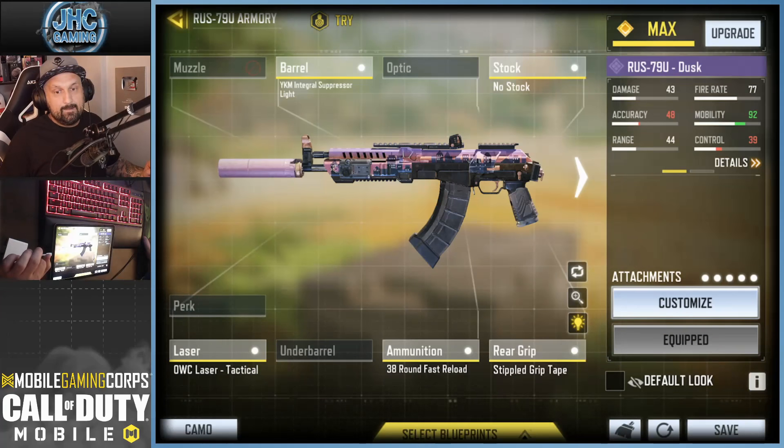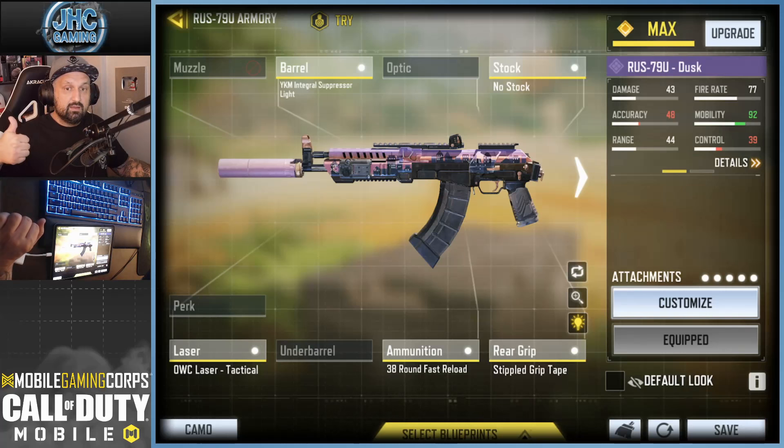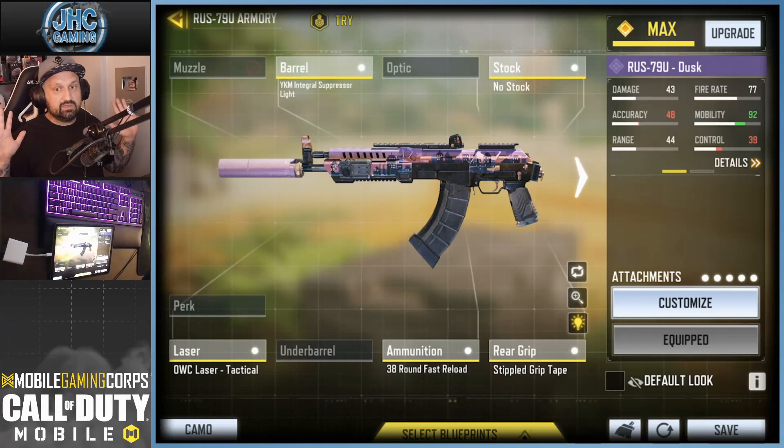Here's the RUS-79U gunsmith — it's a great mobility build. Laser, which I use on pretty much everything. Grip tape for fast ADS and fast reload. Integral suppressor. One of the best players in Europe, Sam, came to my stream and also uses this gun. He suggested a similar build but replacing the grip tape with a mono suppressor for extra range and damage range, though with slightly slower ADS. That's the build I used — try it if you want, it's really good for this playstyle.